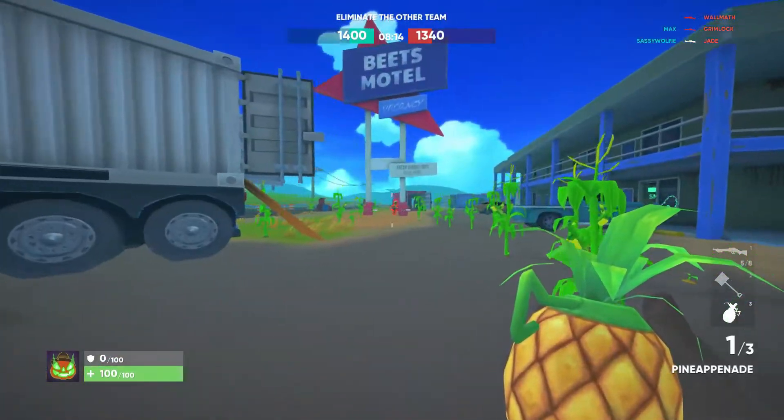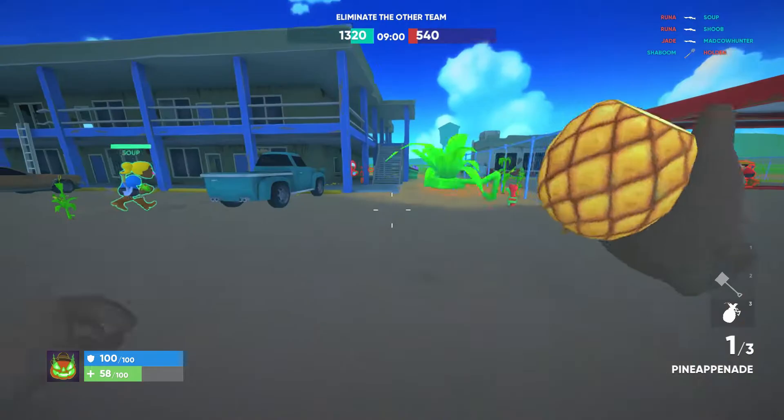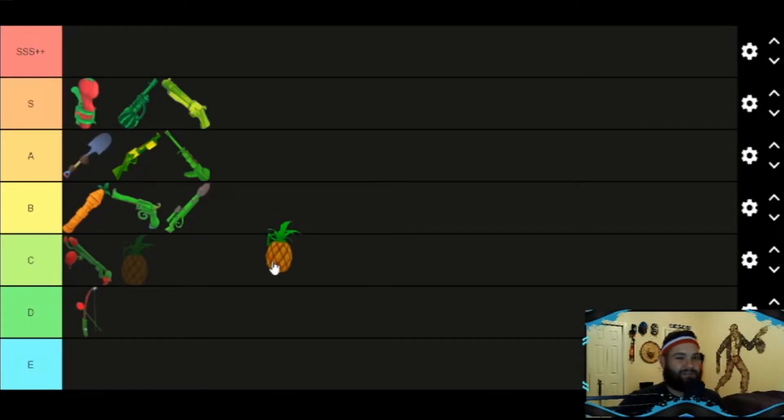Now time for throwables in Shotgun Farmers. I actually included the Lemonade because it came out in the update — we'll get there. First, let's start with the classic grenade: the Panapanade. This weapon does about 120 damage, so one grenade can kill pretty much any person if they don't have a shield. Left click to throw long range, right click to drop it in front of you. If you cook it and drop it you can get a sneaky kill, or even an afterlife kill if you hold it when you die. It's a good grenade but I think it still stays in C tier.